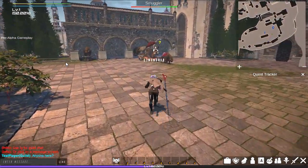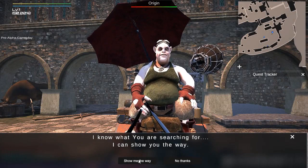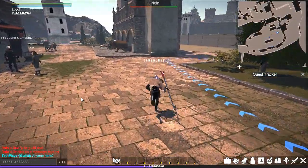I've spotted another interactive NPC, so let's see what he has for us. We've been given the choice, and I'm going to ask him to show me the way. Perfect. Now I know where I have to go next.